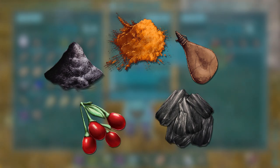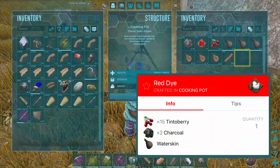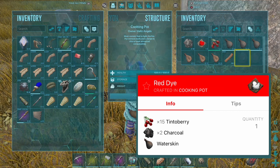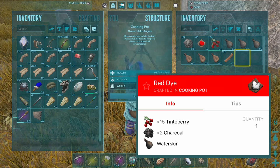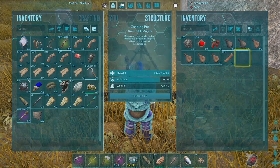Today we are going to make red dye. In order to make red dye, you need 15 Tinto or red berries, 2 charcoal, and a water container. That will yield 5 red dye, as you see right here.